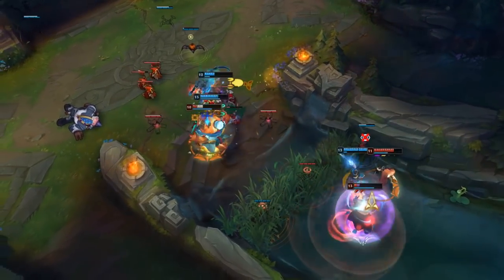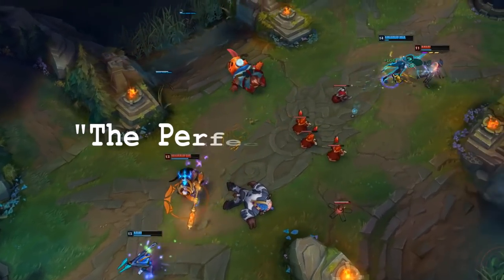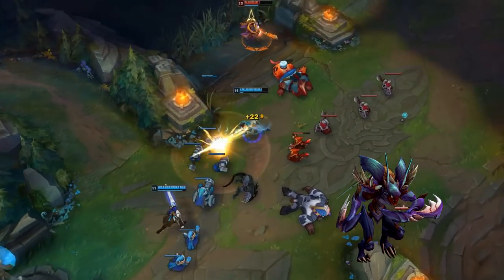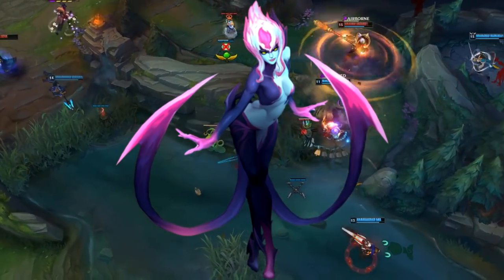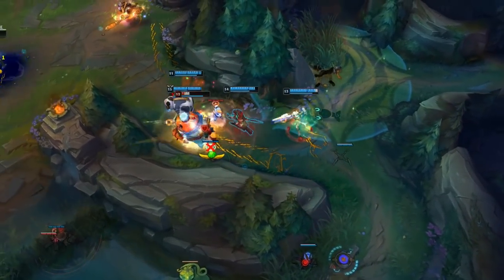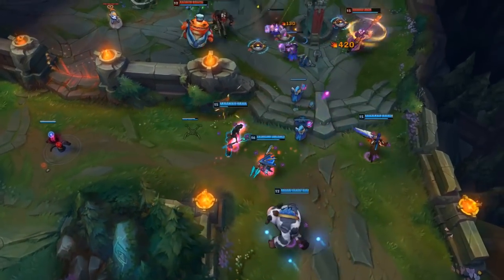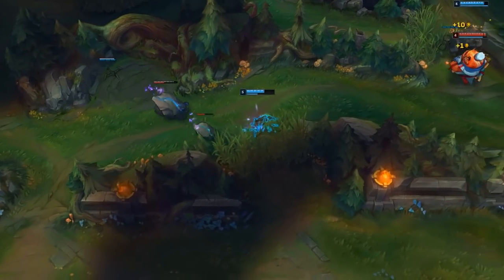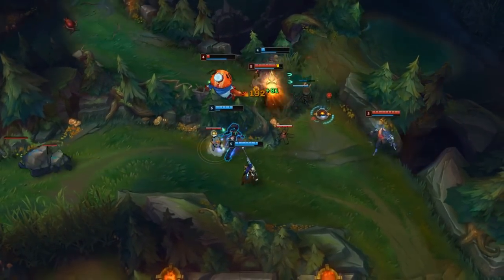The particular mistake that most low elo junglers make is trying to find what I call the perfect champion. They see Peanut play Kha'Zix and think Kha'Zix is the best jungler in the game. Then the week after, they see Clearlove playing Evelynn and think Evelynn is OP — so they go play Evelynn and go 0-10. What these players are failing to realize is that it's not the champion that makes the player; it's the player that makes the champion. Just pick two to three champs and stick with them for as long as possible. Don't get sidetracked by people saying every new Korean OP jungler is broken.